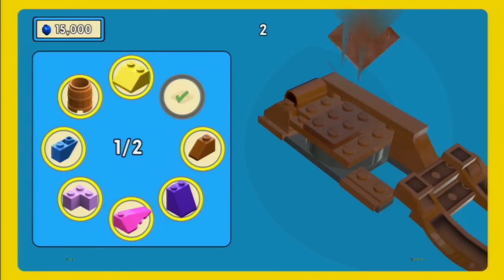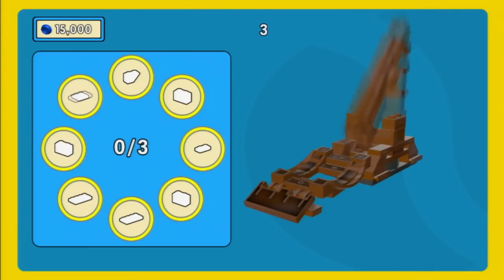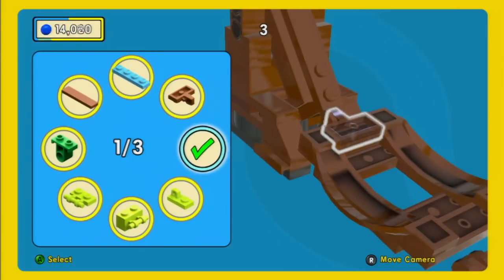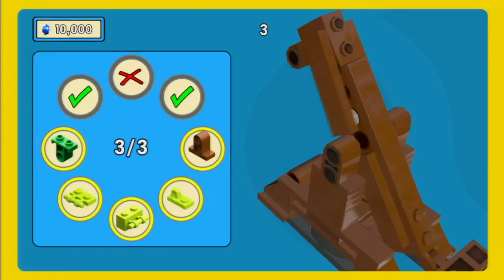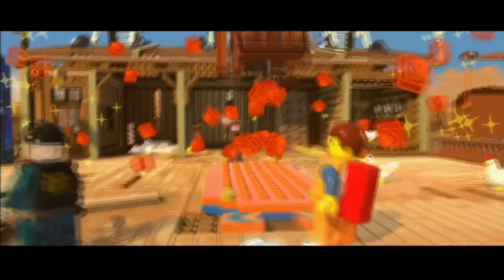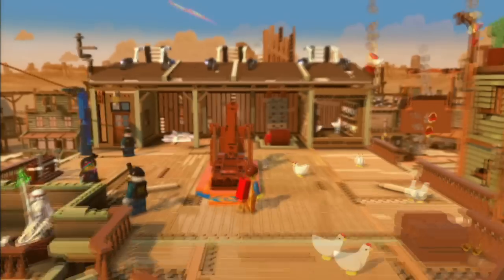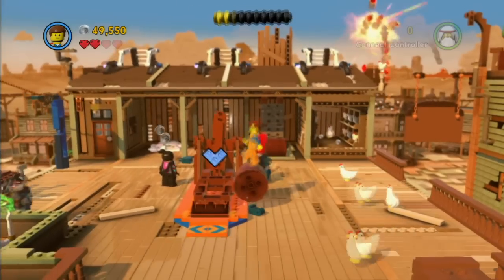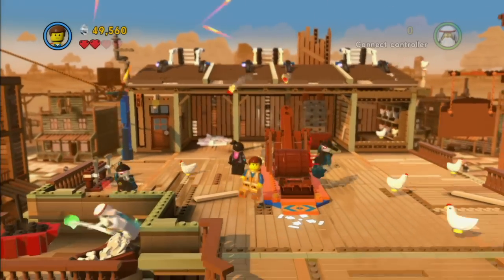Just get onto that barrel, move it onto the catapult, then press X — though you'll have to do that three times to knock down the three ladders on the side of the building. I just noticed the barrel is actually filled with dynamite — pretty cool. You don't have to do any adjustments; it fires to the ladder automatically. Kind of amazed those chickens haven't fallen off the roof yet. I guess they're smarter than we give them credit for.